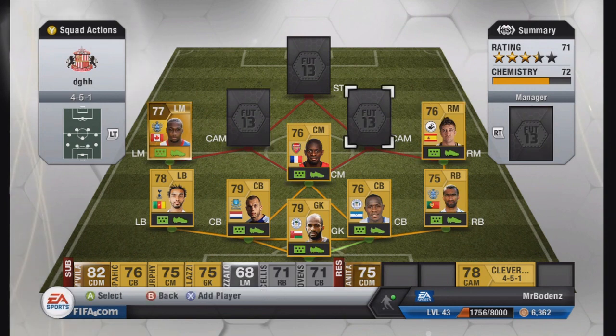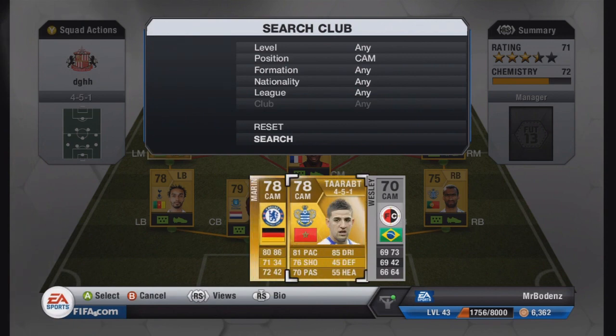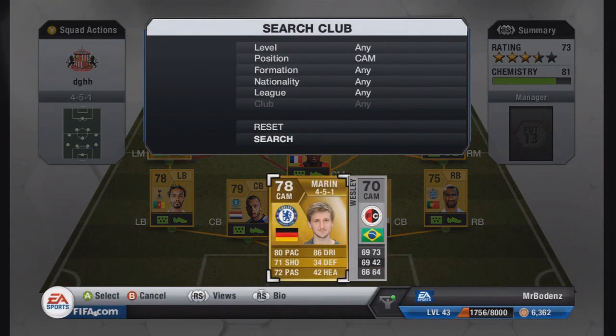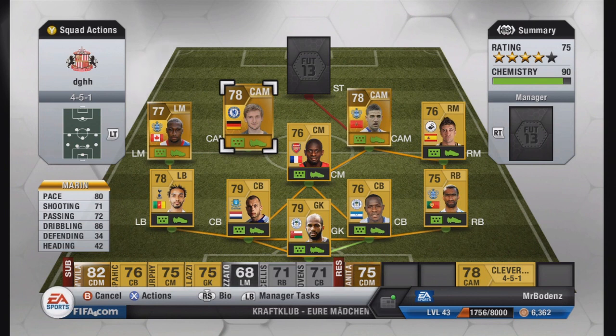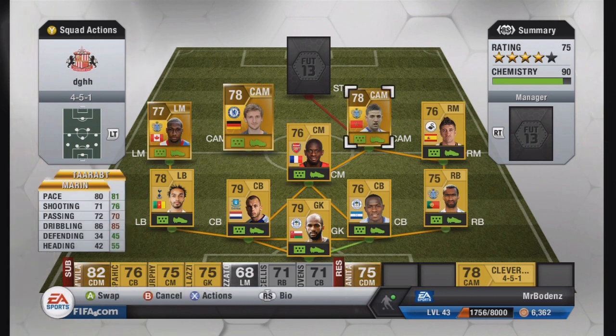Moving on to the two CAMs — these are the ones I've changed around a little bit. The first is Marin, who I've put on the left side. Marin is brilliant. His dribbling is insane — 86 dribbling — which is phenomenal. As soon as I tried him I didn't realise he had such good dribbling. In my first game I was dribbling around people so easily; the ball just sticks to his feet. He's only 5'7" so it's even easier to keep the ball close. His shooting isn't the best, but his passing is brilliant and his pace is just fine for what he needs to do: dribble past players and pass to the strikers.